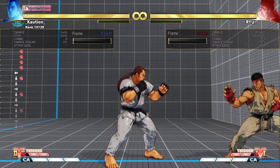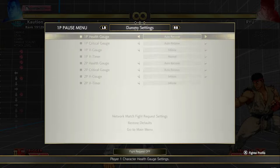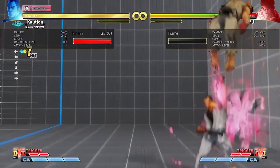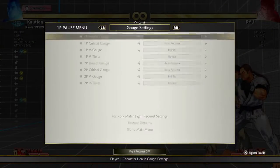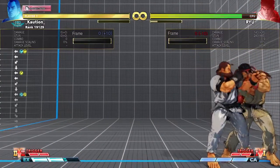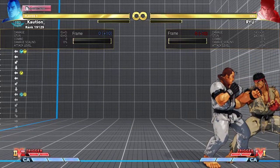In the previous video I showed you guys, there is a mix-up we can do with EX Dan Kukyaku where, if we get normal recovery or back recovery depending on what the opponent does, we get a side switch yes or no. So on normal recovery, we're gonna land behind him, but if we do back recovery, we stay in front.